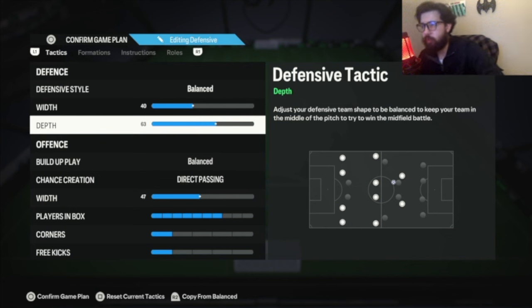Everybody has these Team of the Year Messis, Besss, Eusebios — stacked teams with a few Team of the Years and Sawas. I just don't want to get caught on the counter because I'm playing with the Arsenal team and my center backs aren't the best. So I'm playing a more mid-high line — not a low block, more like a mid-block. That's why I'm playing 60 depth, or 63 on new gen.